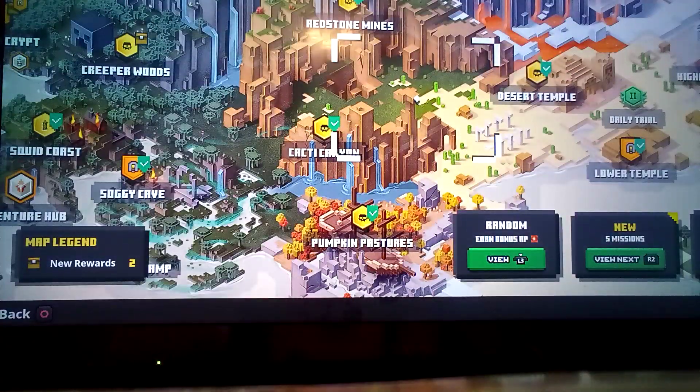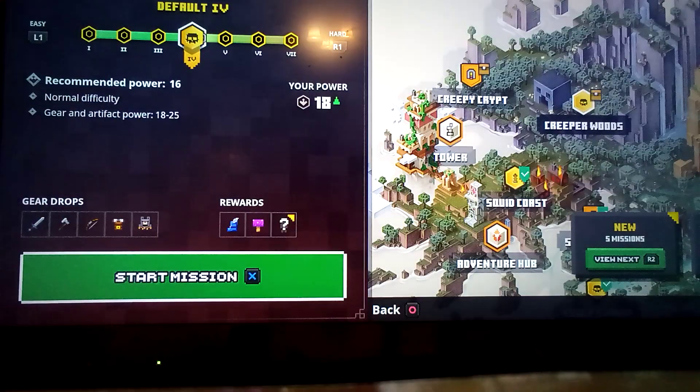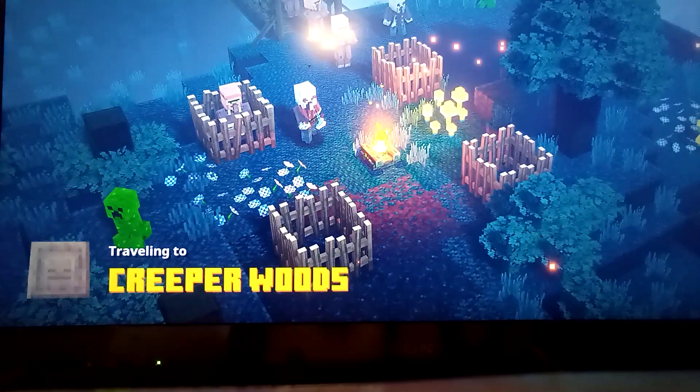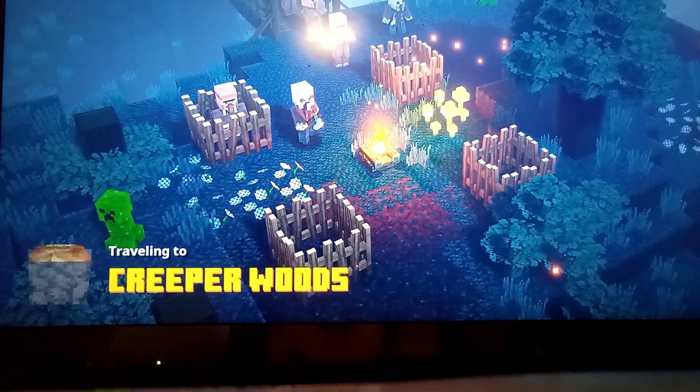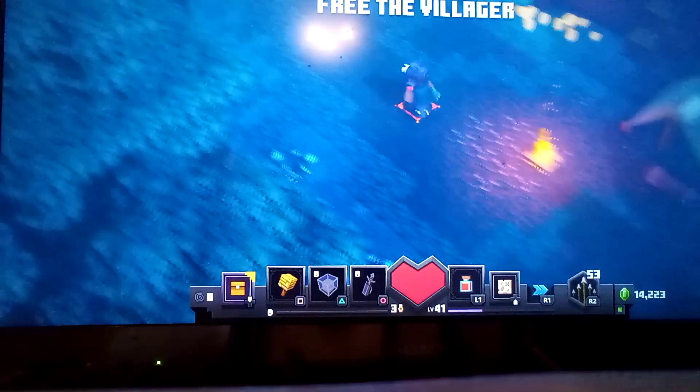First I'm going to show you the secret location in Creeper Woods. This location is just after the tree of the villager level. It is found just after there, so let's go through this villager.